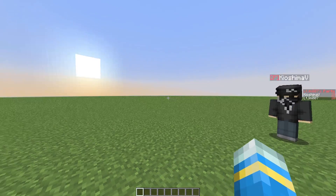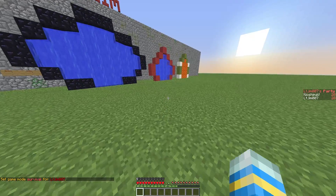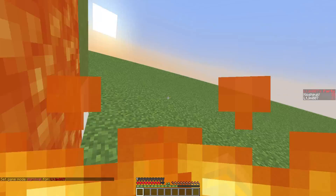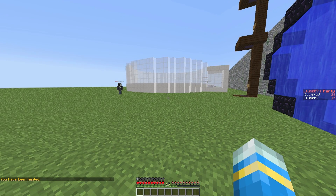On the right you can see a lovely scoreboard where it shows all the party members, the party leader in red and how much health everyone has. So if I go in game mode 0 and walk into this lava you will see my health change on the right. As you can see it's gone down and that would warn other party members to help me out if I was in trouble.